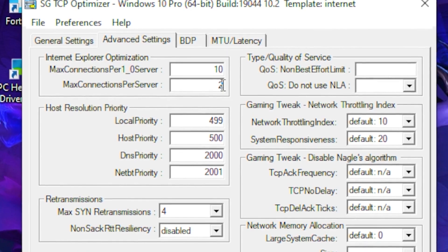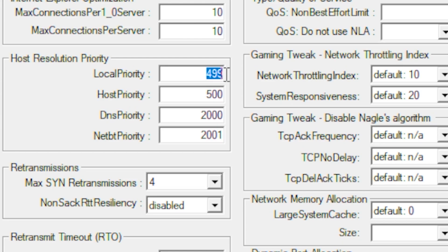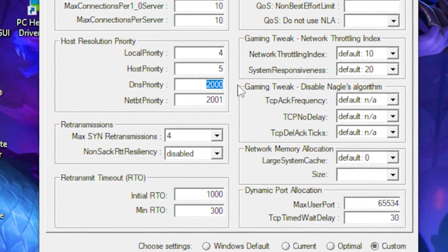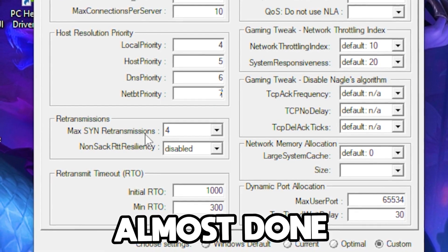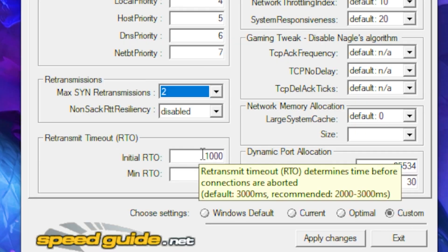At the first field, type out 10, and at the bottom field also type out 10. For Local Priority set it to 4, Host Priority set to 5, DNS Priority set to 6, and the one below that set to 7. For Max SYN Retransmissions, set that to 2.